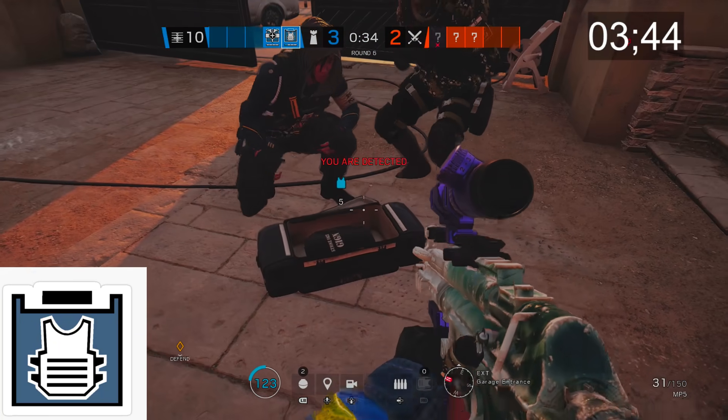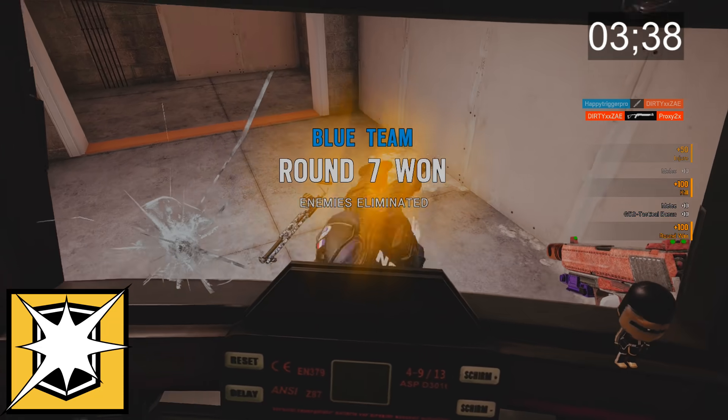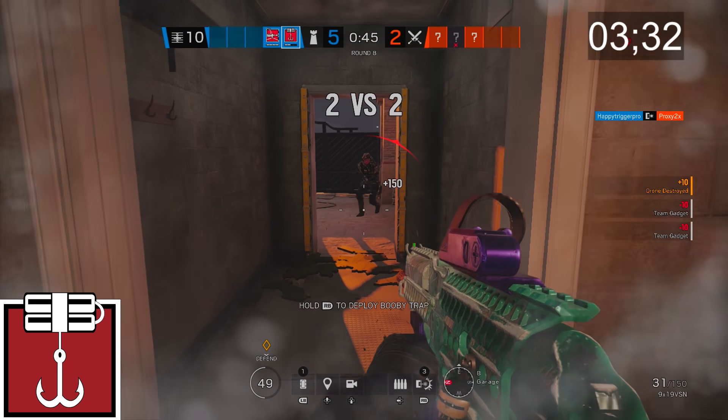Rook sets down armor plates knitted with love that'll help buff anybody that picks them up. Blitz has a flash strapped to the front of his shield that can turn your senses into the senses of Helen Keller within a matter of seconds. Kapkan puts explosive traps in door frames and windows that increases the demand for wheelchairs ever so slightly.